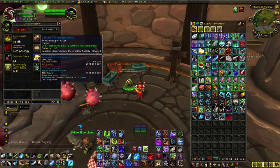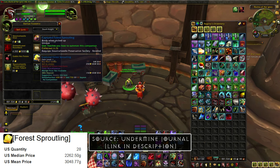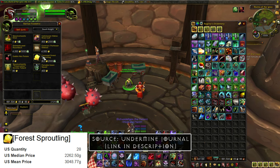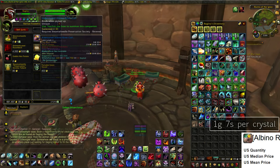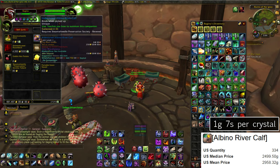First up we have the Forest Sproutling, which you can buy from the Steam Wheedle Preservation Society located in Nagrand. This has an average price of 3,000 gold across all US servers, so subtracting the initial 850 gold investment, that's a rate of about 1 gold and 7 silver per Apexis Crystal. Next up we have the Albino River Calf, which you also get from the Steam Wheedle Preservation Society. This has an average US price of 3,000 gold, so that's also about 1 gold and 5 silver per Apexis Crystal.